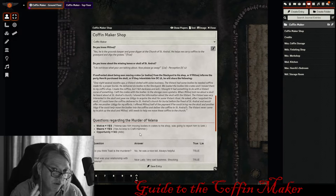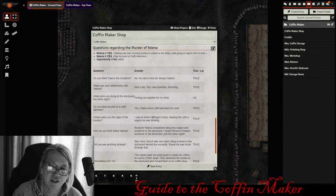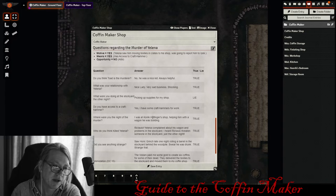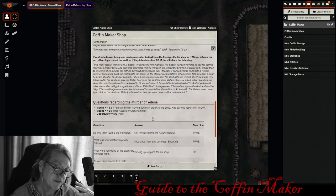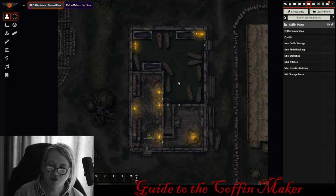I've also included the Q&A from the murder mystery — the murder of Yelena in the stockyard right next door. It's the same questions and answers from that line of questioning, placed here because players will likely ask Henrik those same questions. Those are the two main ways I see players engaging with Henrik the Coffin Maker: either searching for the skull of St. Andrew, or trying to solve the murder mystery from the stockyard.